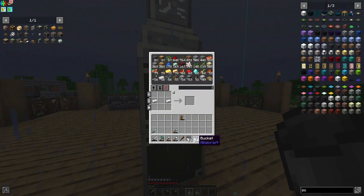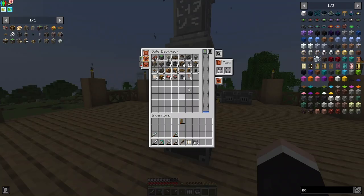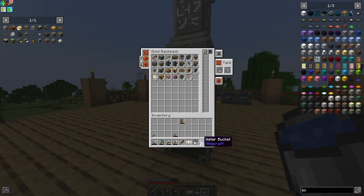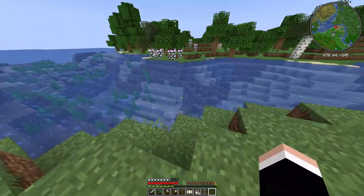I just spent all the iron. Finally, the rain has stopped. What I want to talk about is I made a tank upgrade in my backpack so I can carry a lot of lava. We're all set for our adventure, let's go.